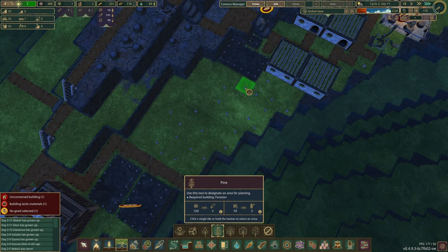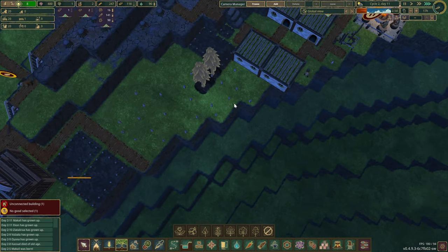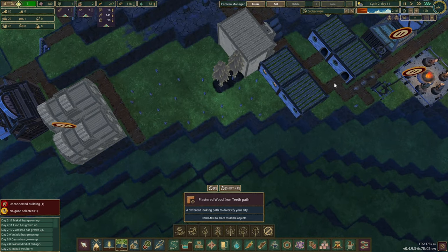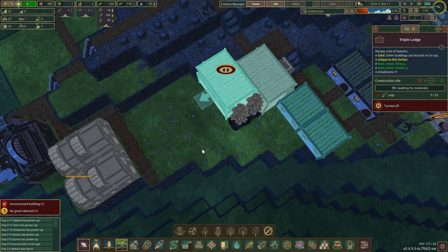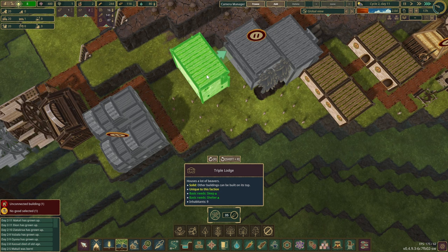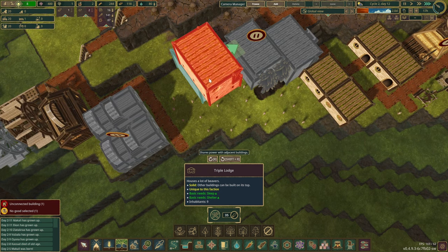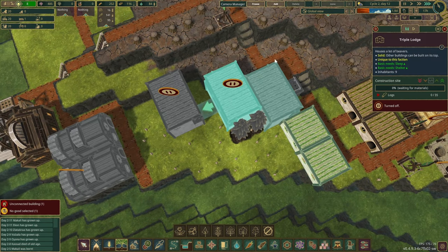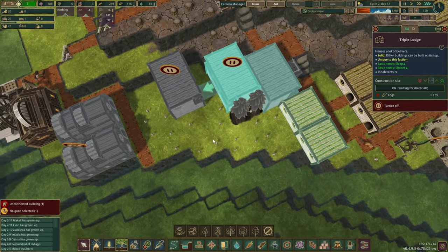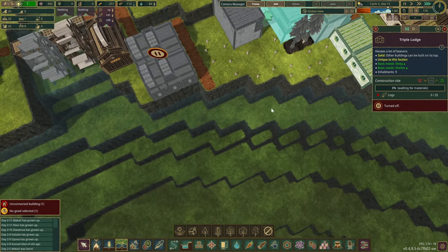A few trees can grow in — pine trees are pretty nice, so they could go right over there. We'll have some roads going through. Let's pause for a second and measure this out. We have a road going around here, maybe just one-way, or they can come down as well. We can build a little platform over here.